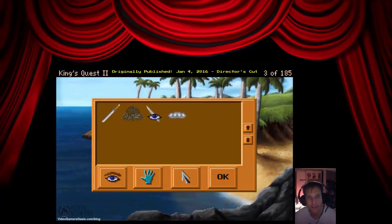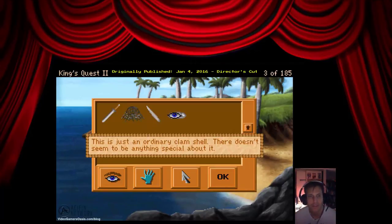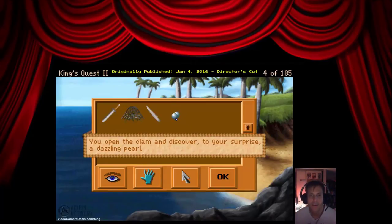And the picket too. It appears to be an ordinary fence picket. Its pointed end reminds you of a steak. This is just an ordinary clam shell. There doesn't seem to be anything special about it. Let's examine it. You open the clam and discover, to your surprise, a dazzling pearl.